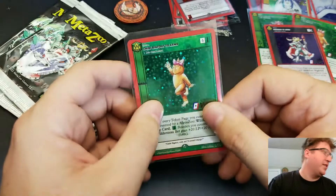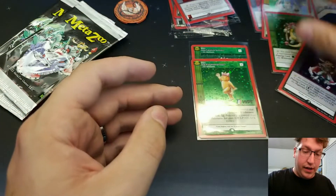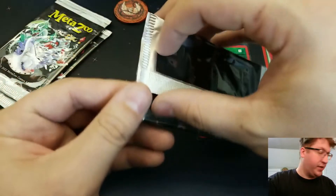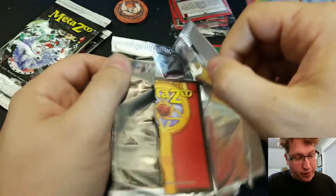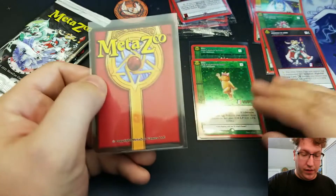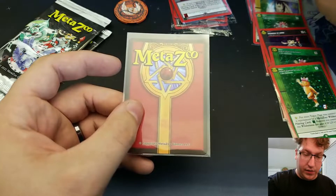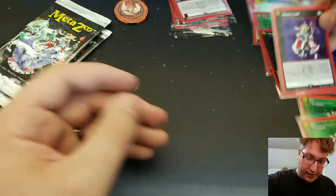Card seven — wait, let me count — card eight is another Chibi Bigfoot to Arms. So duplicates are possible! Now we'll be at least three cards short. Card eight is another Wendigo to Arms as well, so two duplicates confirmed.